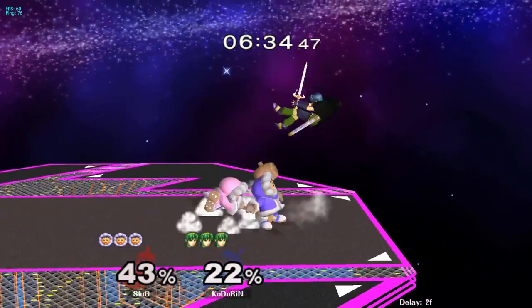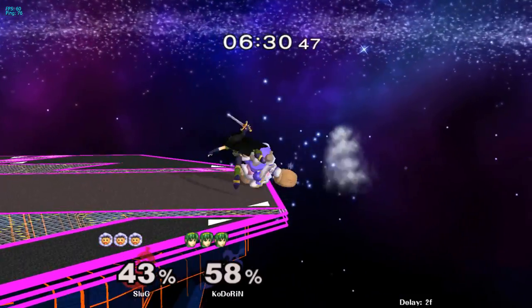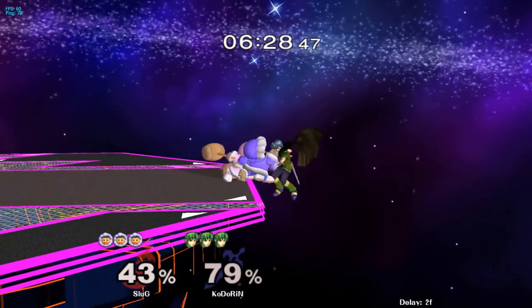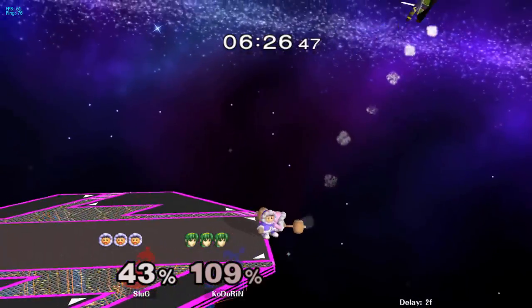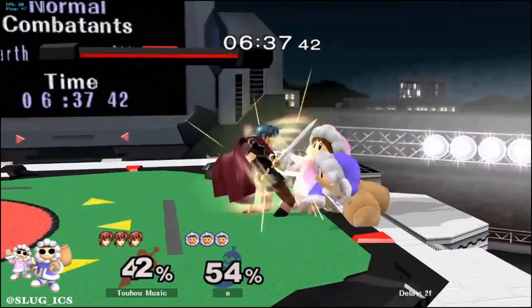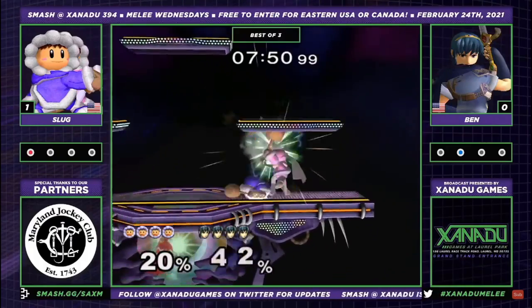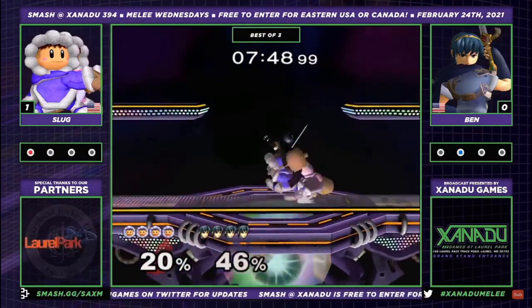Ice Climbers vs Marth is a classic zoner vs grappler matchup. Ices have arguably the most devastating grab punishes in the game, while Marth has massive hitboxes such as forward air and down tilt to keep Ices at bay. I personally love playing this matchup, as Marth struggles to combo and kill both Popo and Nana efficiently compared to other characters such as Peach, Fox, or Captain Falcon, so you get to play a lot of neutral.